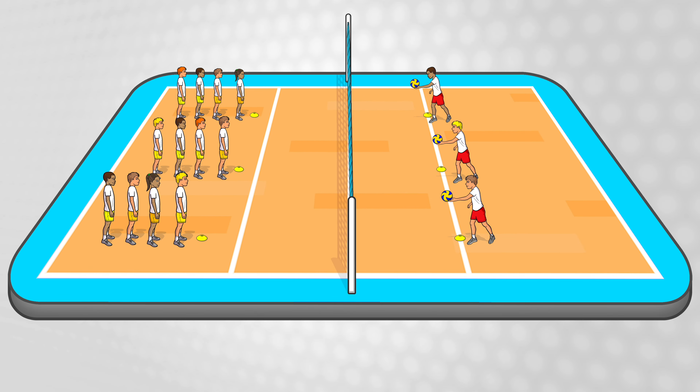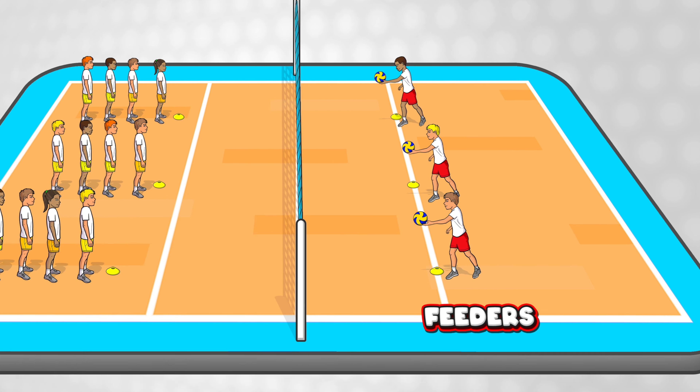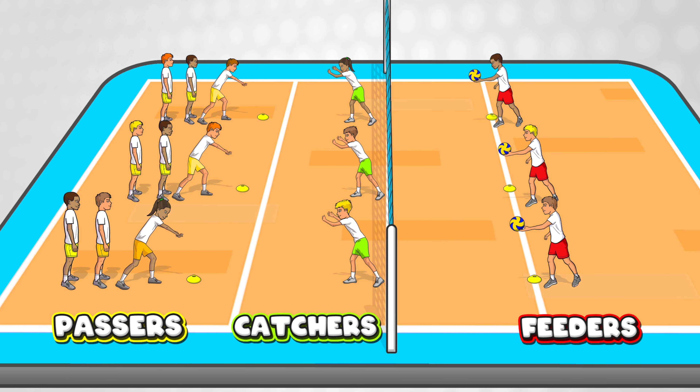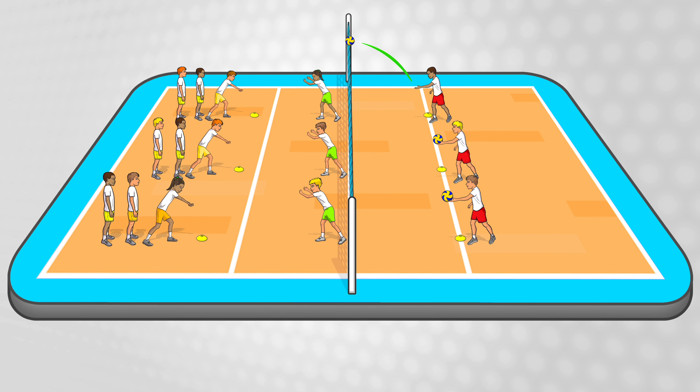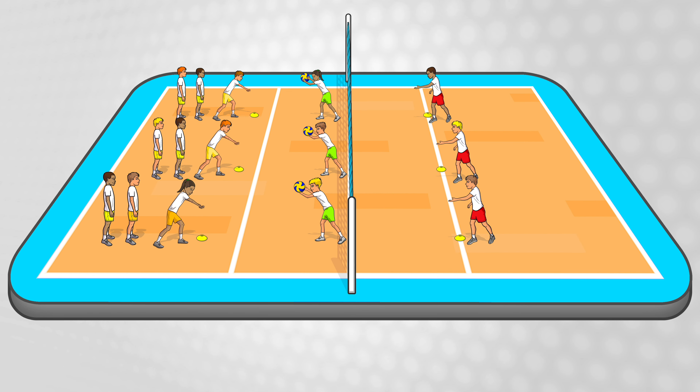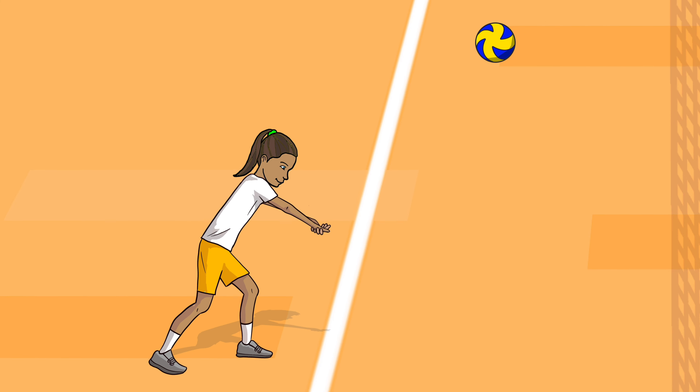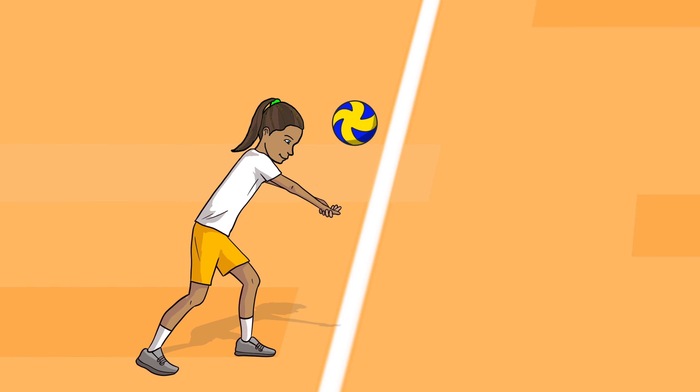Then finally you can progress it again to have the feeder start on the other side of the net. Make three teams and each team needs a feeder, a catcher at the net and a passing line to dig. The feeder throws the ball over the net for the passer to then move and dig into the hands of the catcher, who gives the ball back to the feeder. You can turn this into a thrilling competition — the first team to successfully dig and catch 30 balls wins. Remember when digging the ball you need a first move so you're in the right position with the ball in front of you. Make sure you contact the ball on your forearms and step to pass it high to your target.